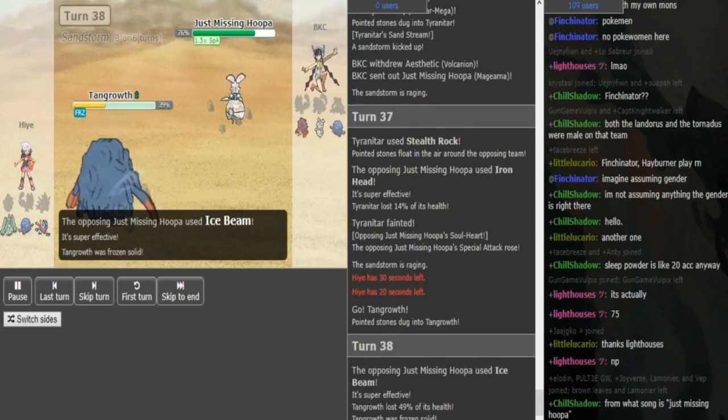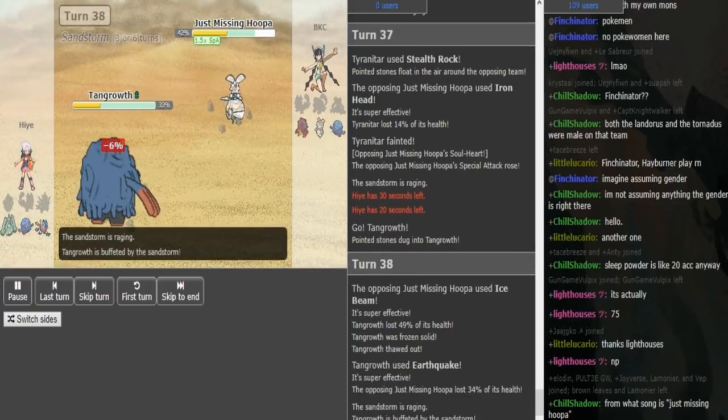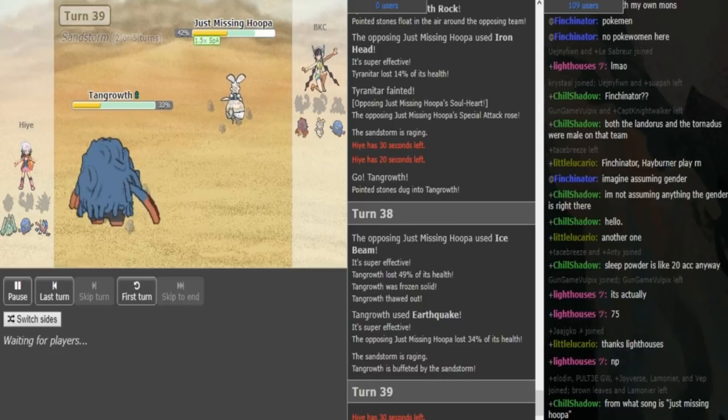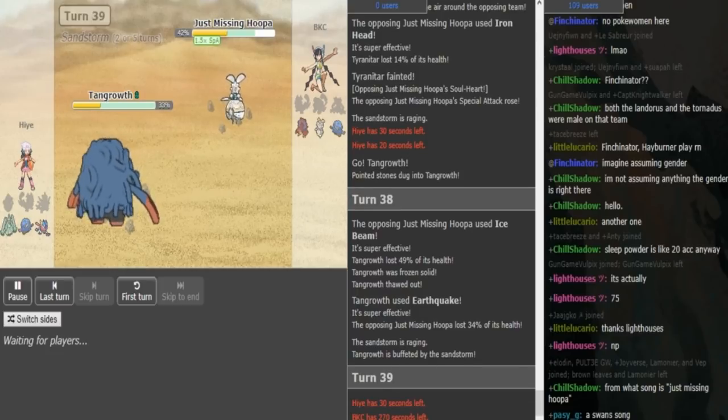Ice Beam is going to hurt — and he gets frozen. That's a thaw though — phew. Earthquake does a good chunk. Now Tang: Hai is just going to switch here, he wants to keep the Tang around and get some Regenerator, most likely going to Celesteela. Well, if BKC Volt Switches the Celesteela might get low or die. But I'm pretty sure Celesteela is still somewhat healthy, so Ice Beam shouldn't do too much. But yeah, every time this Magearna gets chipped a bit more, Greninja just becomes a huge problem for BKC. And this is a really cool and close game with interesting mons — not just standard stuff. You have Volcanion and Diancie.